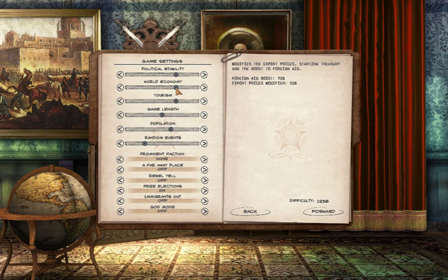World economy is not going to help us much. Tourism is also not going to help us much. I guess we can just pull this back a little further. Political stability can stay there. I don't want too much rebellion in my country. Rebels are also a factor you have to keep into account. Population is now 55, let's make them 50. Random events — I like them rare. Very rare indeed.